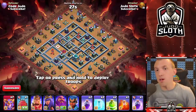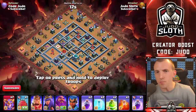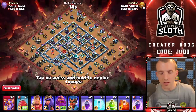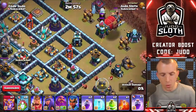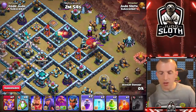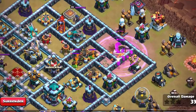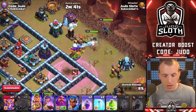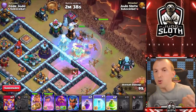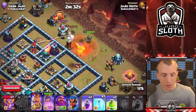What I thought I'd do is a mass Super Witch attack — seven of them at 40 housing space, that is your entire army. Let's start with the Yeti Battle Blimp, sending it in towards the Multi — that's probably one of the areas where Super Witches will be good. We've also lured the Inferno Dragons, which we can pull to the corner of the base with the King and Queen. Remember when you're freezing the Inferno Dragons to help your heroes, see if you can tag some of the defenses as well.